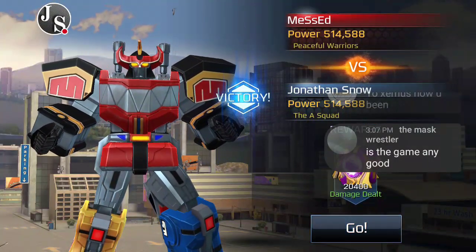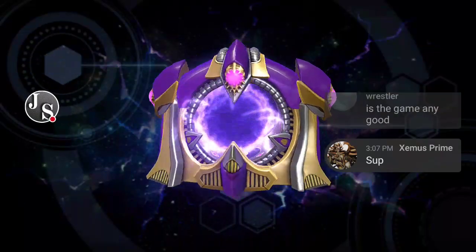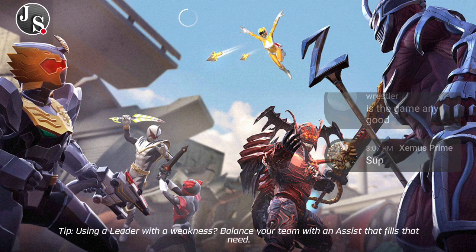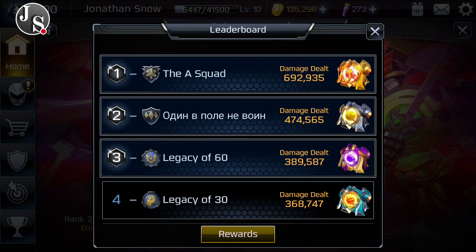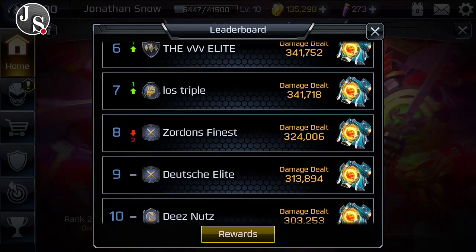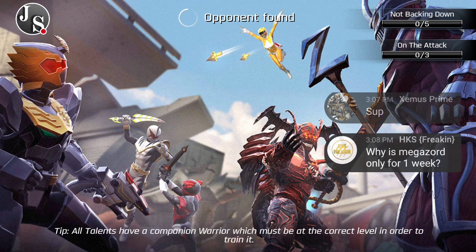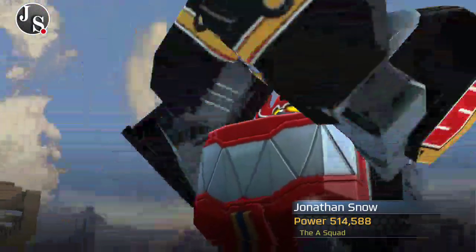We got a super morph box, 20,400 damage dealt, 100% rewards. We're still number one. Let's check the leaderboards — hashtag A squad! We screenshot that. We have legacy of 30, legacy of 60. We're doing pretty well. Why is Megazord only for one week? Well, one week is pretty decent enough. You've got about 10 energy and you can also earn energy as well, so that isn't too bad.